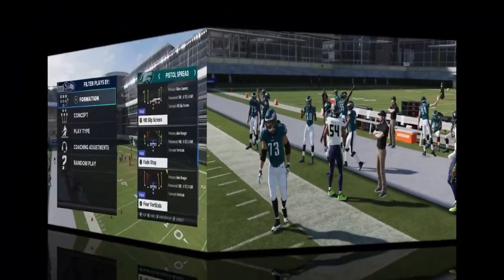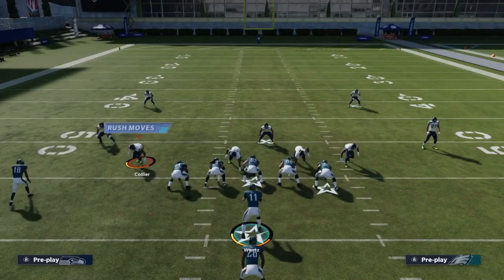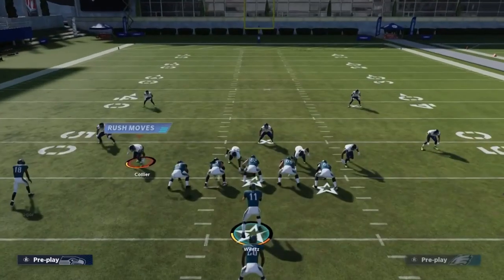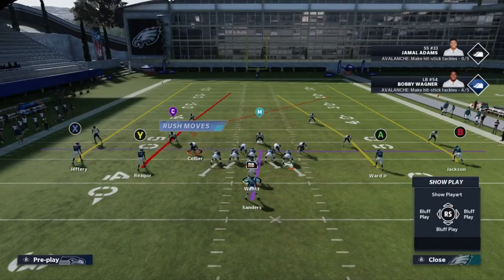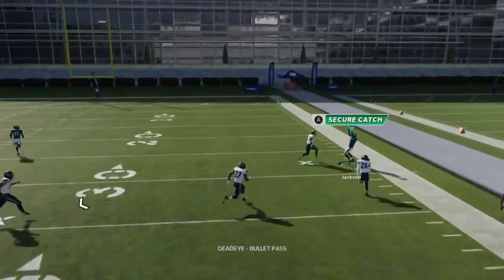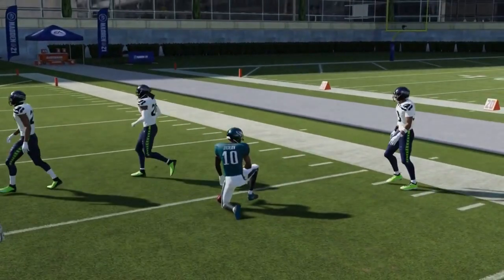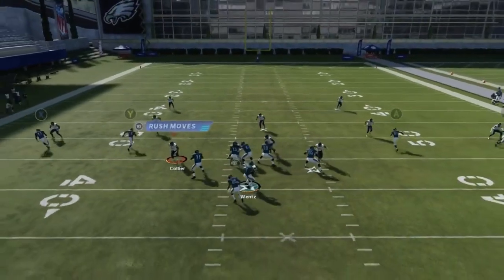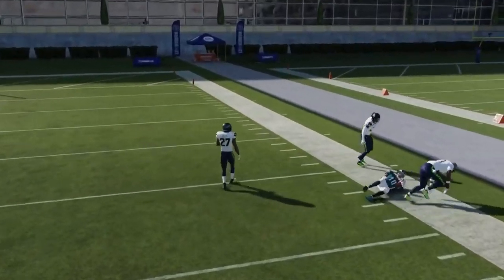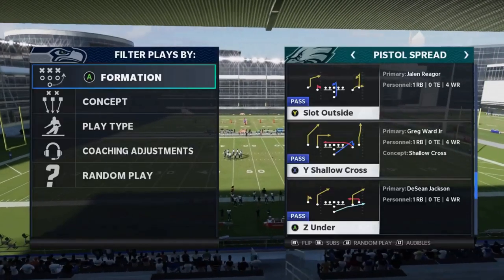Next we got Four Verticals — this is a really good designed Cover 2 play. The A route pulls the safety in enough that the B route outside can beat Cover 2 with a bullet pass lead away. Pretty much every time, once he gets past the cornerback, bullet pass lead away — but if you don't get the throw in time, it's not gonna work out.